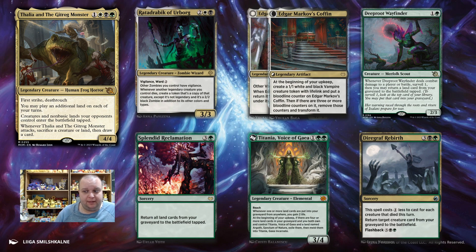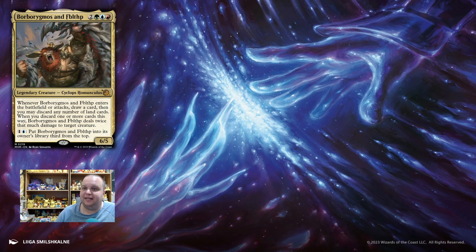My number 4 pick is Barbarigmos and Fibblethip — 5-mana 6/5, so its stats are already great. When it enters the battlefield or attacks, you draw a card. You can discard any number of land cards, and when you discard one or more cards this way, Barbarigmos and Fibblethip deals twice that much damage to target creature. And you can pay one blue and one generic to put Barbarigmos and Fibblethip into its owner's library third from the top, so you can protect it from removal. You can deal lots of damage with its discard — too bad it only goes to creatures — but it draws you a card when it enters and when it attacks.